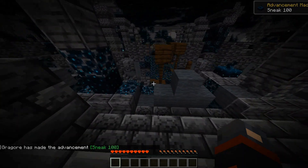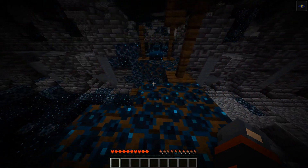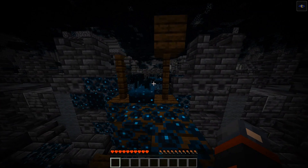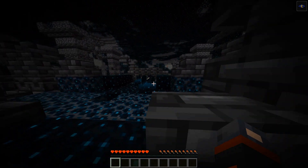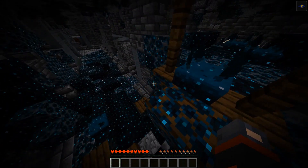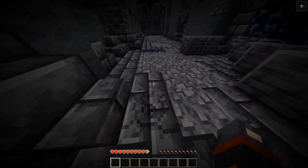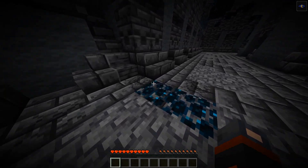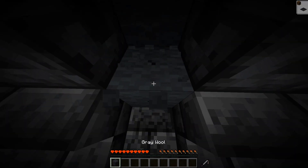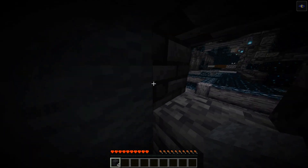If you're not familiar with the ancient city and how everything works down here, remember that sneaking is your friend. Setting off a few skulk sensors will be okay, but it's a bad, bad thing to set off a lot of shriekers. You'll know when you set off a shrieker — they shriek. It's a good sign that you're safe to jump or not sneak if there's no skulk infecting the walls and floor. It's not foolproof, but usually no skulk means no shrieker.